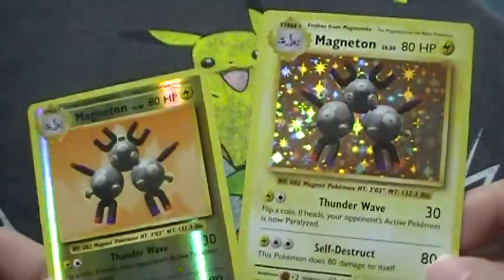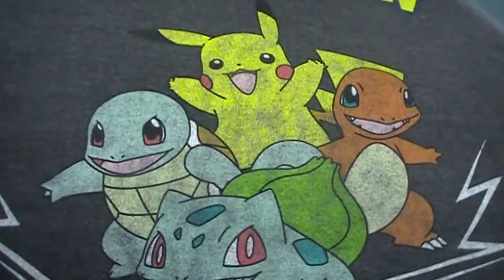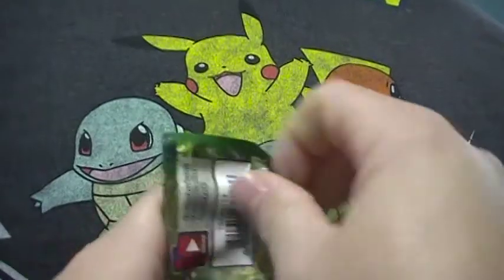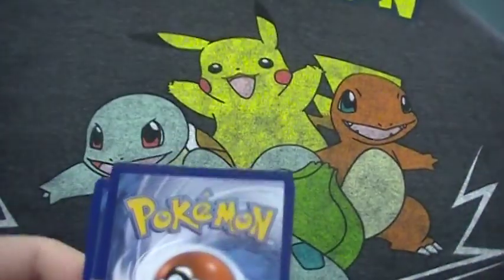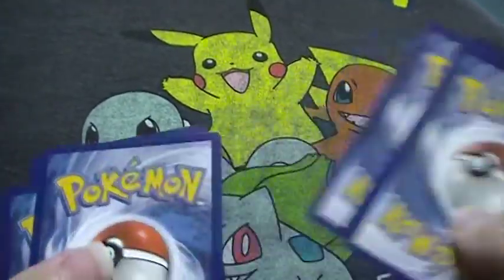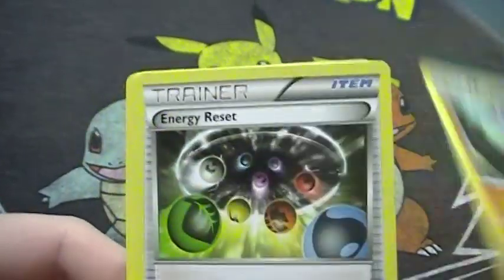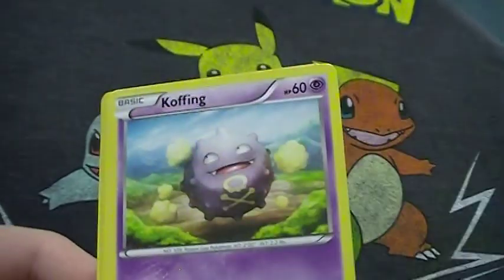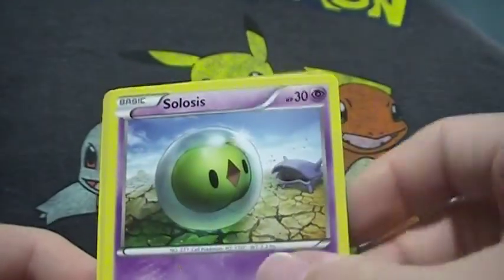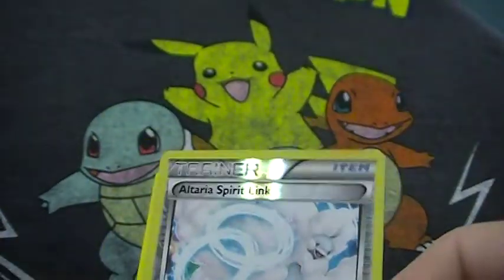I do have the master set of this complete so I nearly need that. Let's go straight into my trade binder — see if face collide can make up for it. Give me what you got, rare! Face Collide, Pupitar, Energy Reset, Servine, Biglet, Vincino, Coffee, will be Celsius reverse, all Targa Spirit Link, and Aegislash.